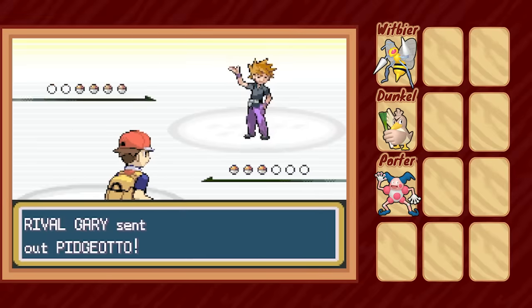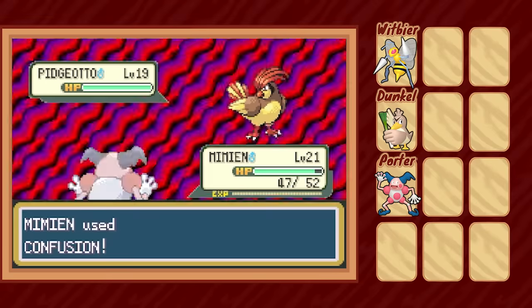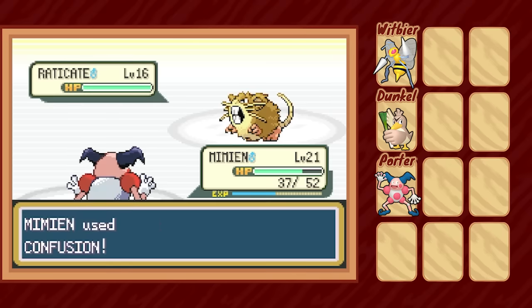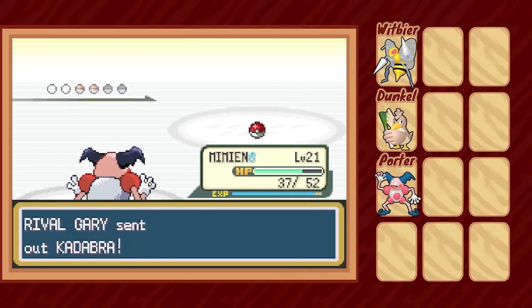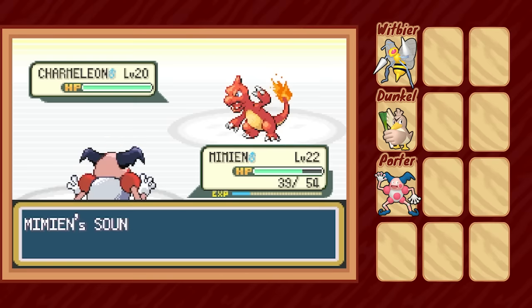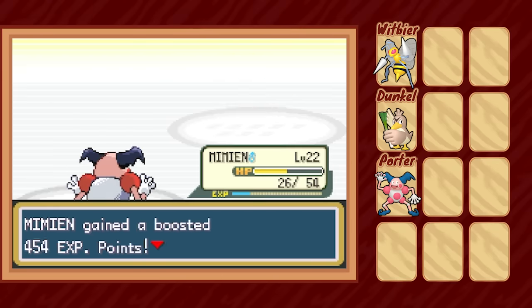Now, with a semblance of an actual team, we can re-board the SS Anne, where we are once again challenged by our rival. Unfortunately for him, he has also underestimated the sheer power of Mr. Mime, who quickly two-shots both his Pidgeotto and Raticate. When Kadabra comes out, we switch to Farfetch'd, who easily takes it out with Fury Attack and Knock Off, then switch back into Mr. Mime against Charmeleon, set up a quick Light Screen, and two-shot with Confusion yet again.